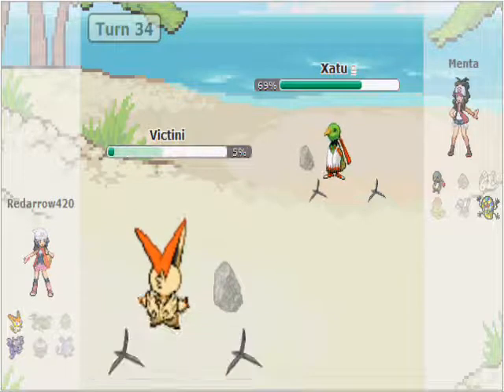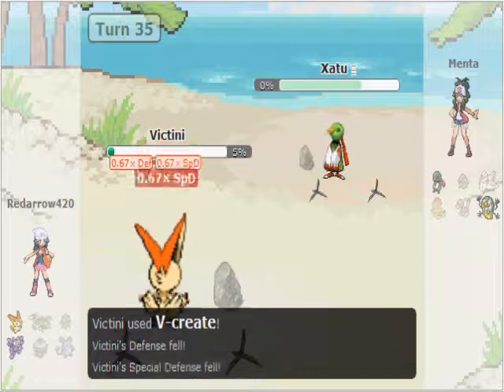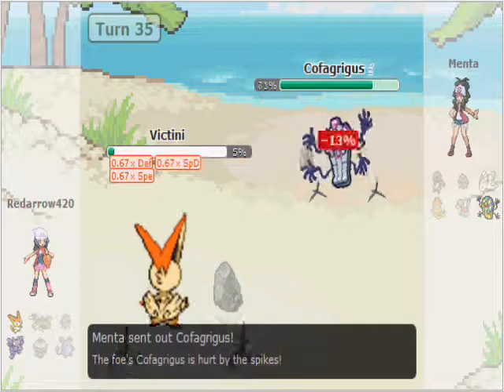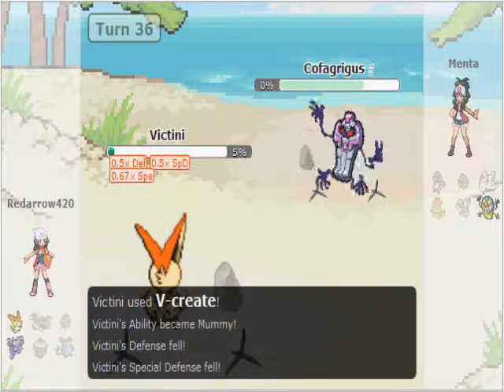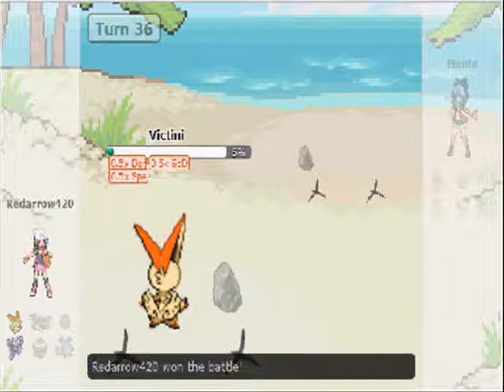I go into Victini, who's now almost dead from hazards, and use V-Create. I wasn't sure if I could one-shot from there, but it's a clean KO on Chandelure. Normally I think Chandelure would be bulky enough to survive, but not this time. That takes the win.